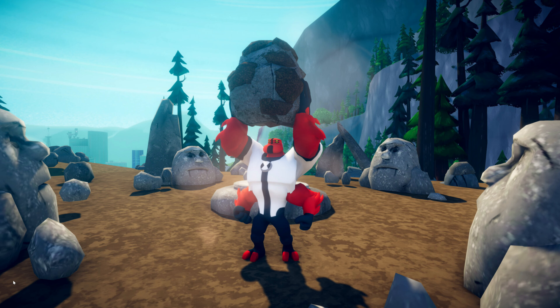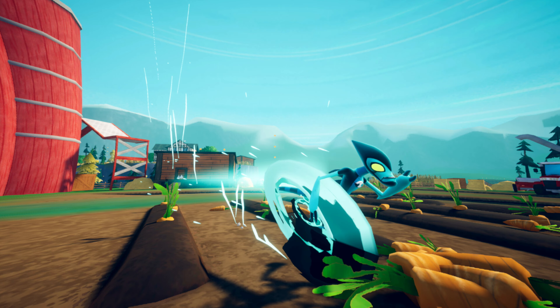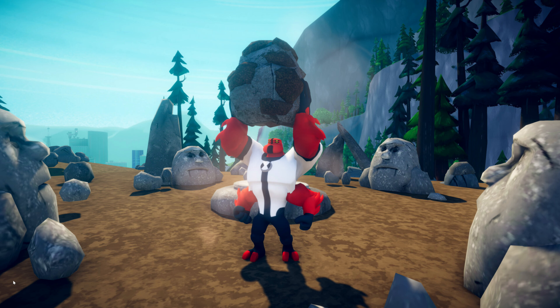I wanted to leave this screenshot for near the end of the video, because here we can see what looks to be the outskirts of the forest area. But on the far left, we can also clearly see the city, which seemingly confirms that all of the environments I've just showcased are connected. So in theory, players should be able to freely walk from, say, the forest environment to the city, and then back to the farm whenever they want. This image also features Four Arms as he holds a big rock up above his head.